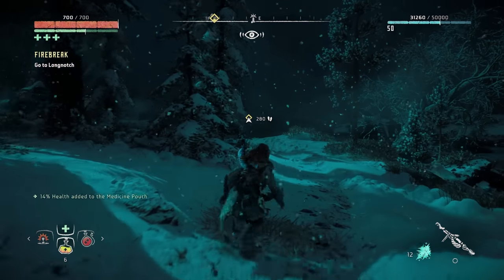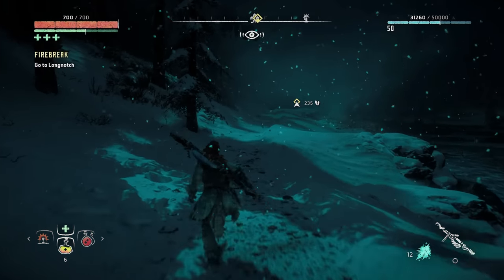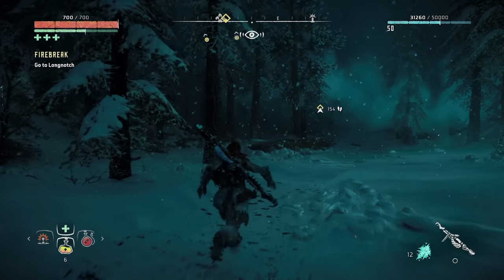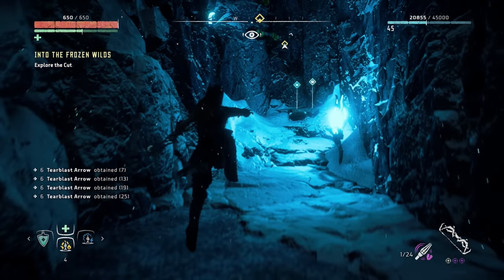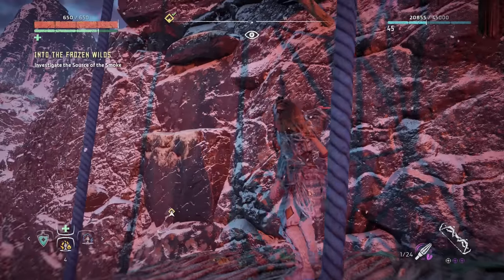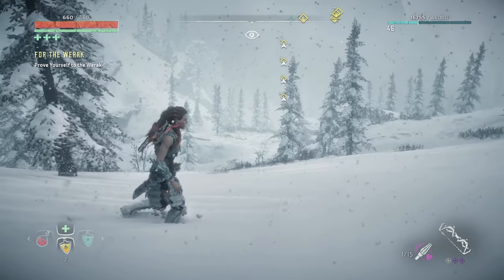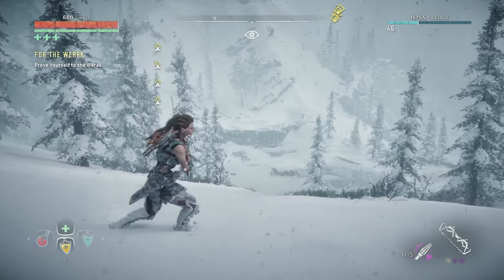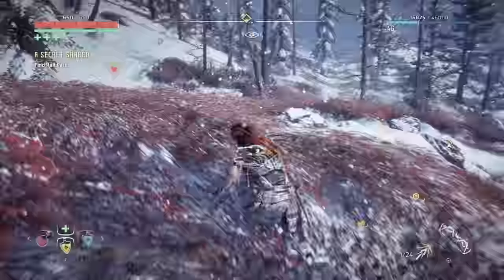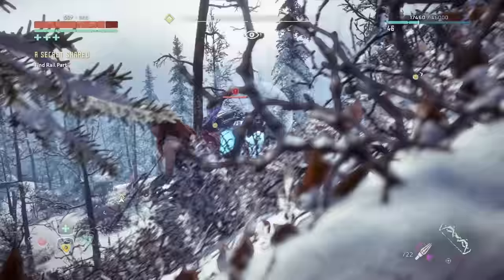The changes only happen in the Frozen Wilds areas, but what you see is a huge improvement over the original location's snow — a glittering, swirling mass that is absolutely detracting from long-range vision at times, but also the interaction with the ground is almost mind-blowing. Guerrilla did heavy work on a dynamic interaction layer on the snow, and not only do you see Aloy working through heavy drifts, you see tracks in massive deformable locations.